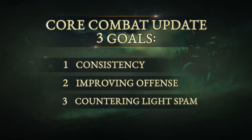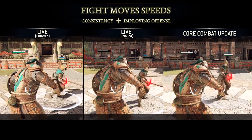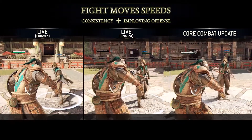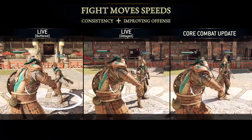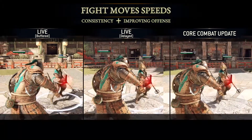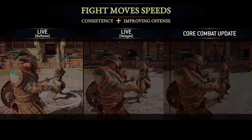Let's take a closer look at the changes coming into the Core Combat Update. As first introduced in Testing Grounds, we removed the visual variability of opponents' fight move speeds caused by timing of inputs, by hiding the first 100 milliseconds of animation. This means you won't need to hit an exact frame to delay your inputs in order to hide the first portion of the attack from your opponent.